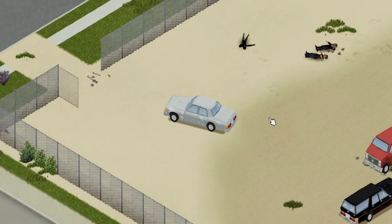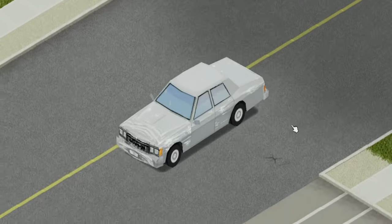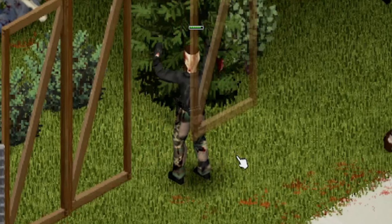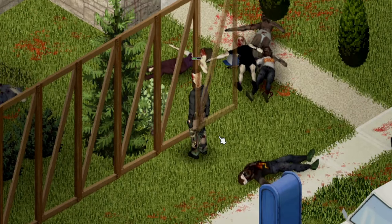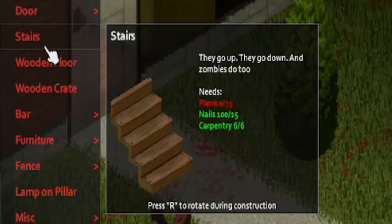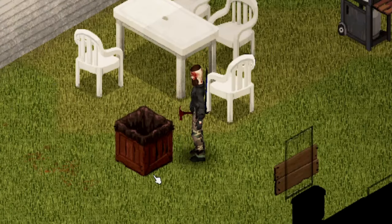Creating your own base from scratch presents a significant challenge, requiring multiple trips to gather all the necessary materials, tools, and food. Before leaving your temporary base, it's essential to focus on several key tasks, with leveling up your carpentry skill being the most critical one. With a carpentry level of 6, you can build stairs and rooftops for protection against harsh weather conditions, construct level 3 walls, and create rain barrels for water and farming.